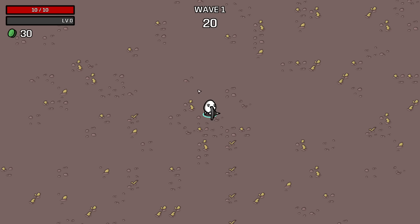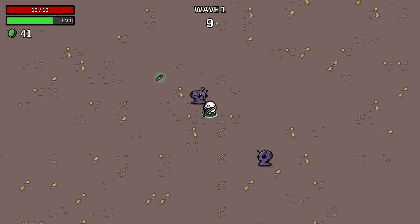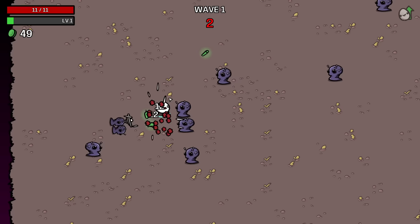I think this is going to be a fairly easy run as these random random runs go. Still not the easiest run, but this is a powerful class and a powerful weapon, and I don't see any major anti-synergy other than just that Spiky Shield wants to level up a lot.